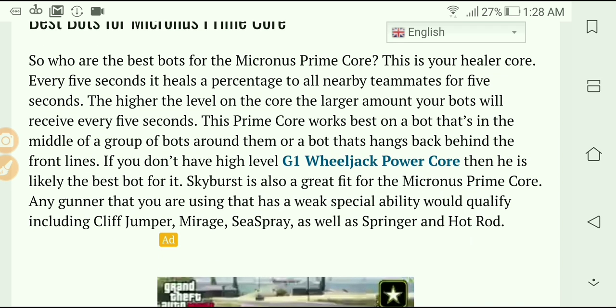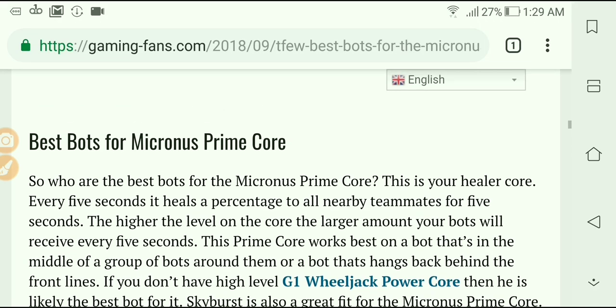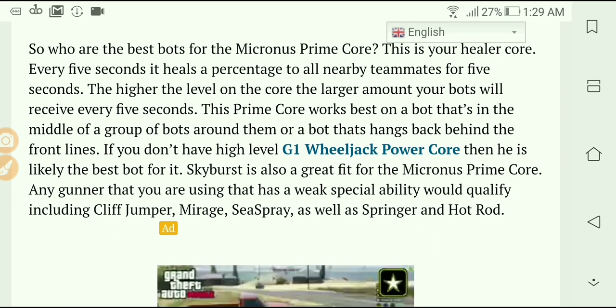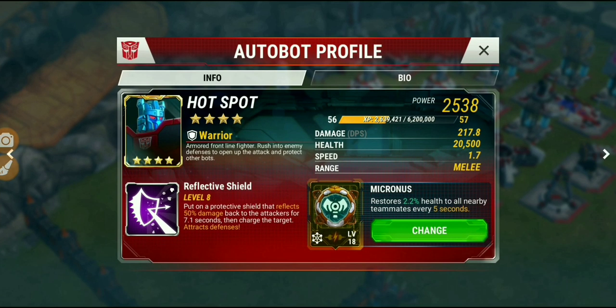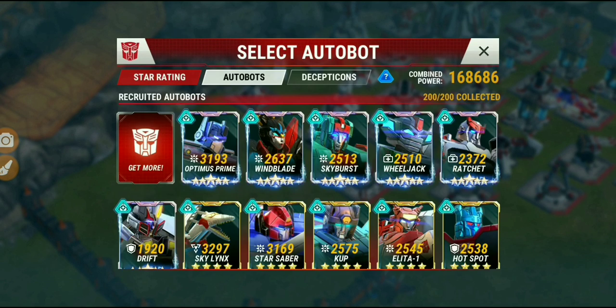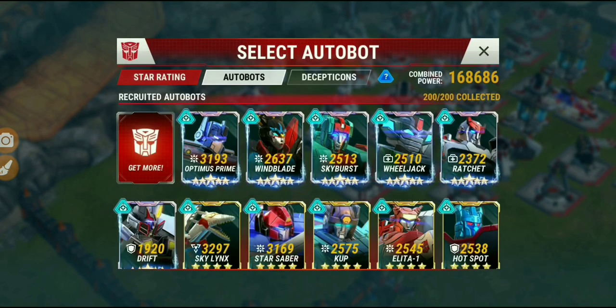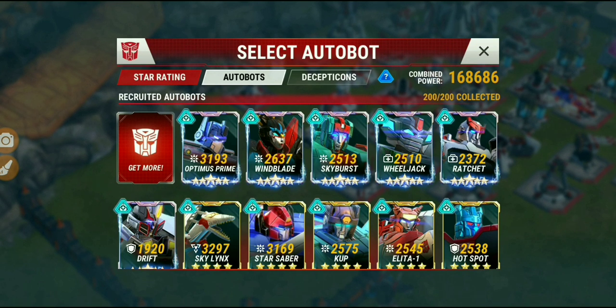Bots that are great are ones that hang back or stay in the middle of the group, because you want that core to touch as many bots as possible. The radius is a little bigger than the AOE of a Jazz shot. He recommends gunners or a healer, but I like tanks because they're at the front of the battle. My Prime is at 2,300 health, so he's getting over 500 health every 5 seconds with that Micronus Core.